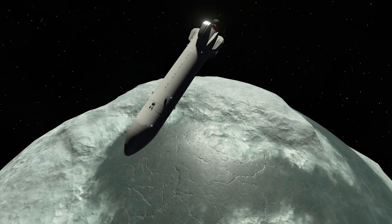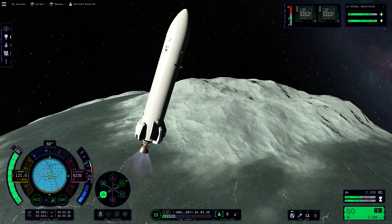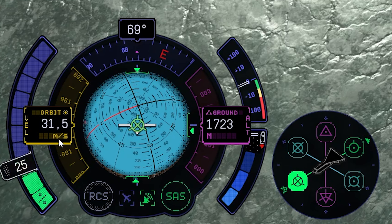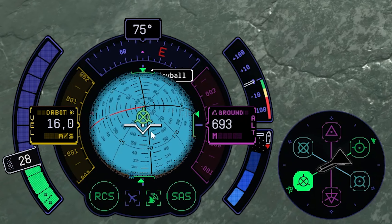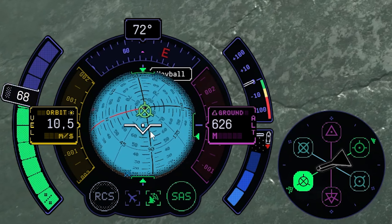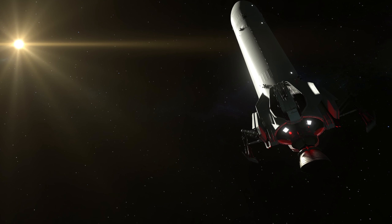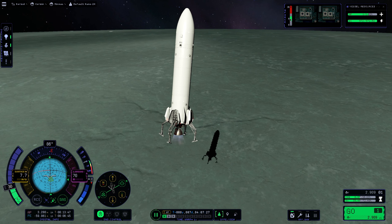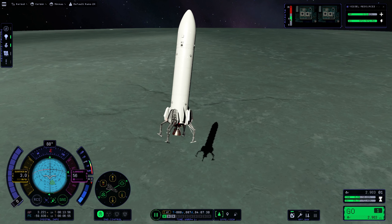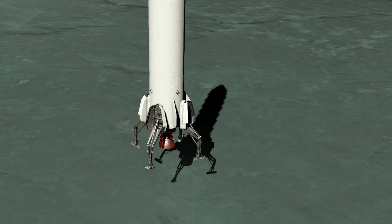Set the altimeter to ground — 12 kilometers left. Adjust our heading and go for the retrograde. Get our velocity below 100 meters per second and slow down our descent. Engine off for now, let's fall a little bit. Landing lights on and slow us down even more. Get our retrograde on top of our navball so we can land upright at a 90 degree angle, just like this. Gears down. Below 100 meters — here we go. Would be very nice if we don't get into any trouble now. Just keep it slow and steady, just a tiny bit of throttle, descending very slowly.